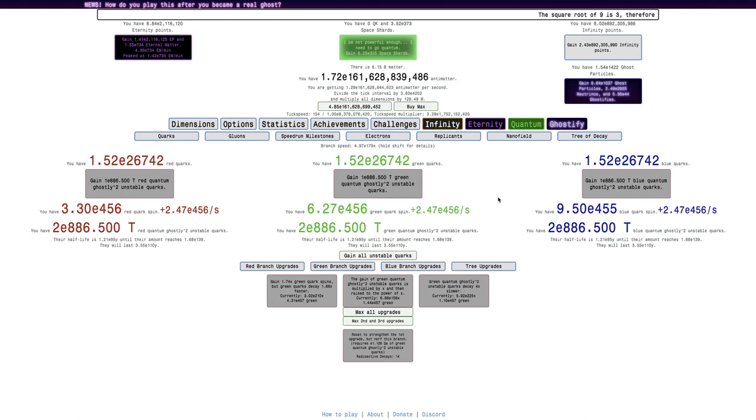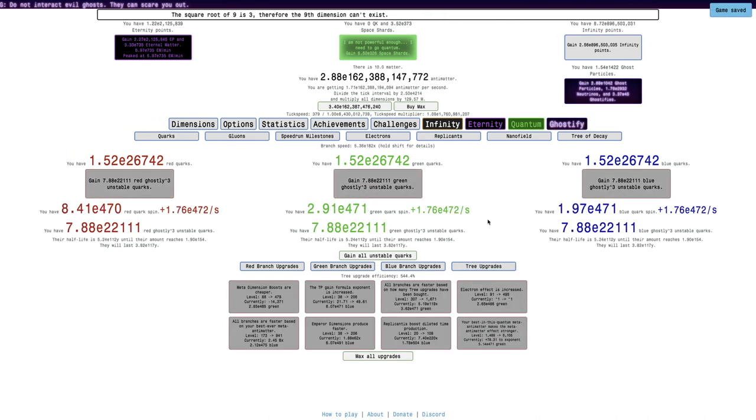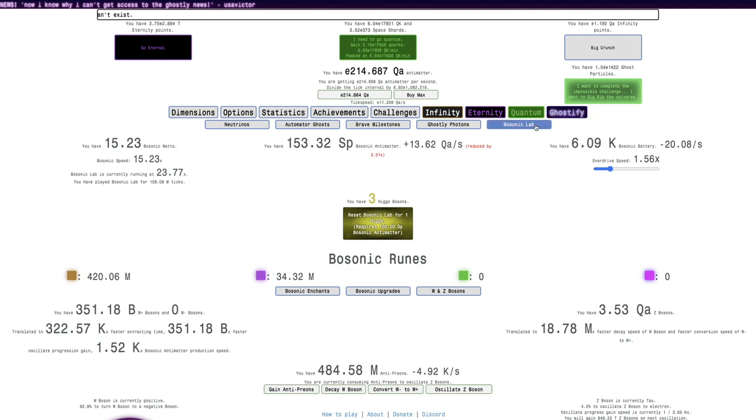Once I get that, that will definitely boost things quite a bit. I'll be able to get maybe up to as much as E470 spins. Here it is — E470 spins, allowing me to get just a bunch more stuff, just ever so slightly better. I'll probably be able to get a few Bosonic Watts out of this. I'm at 15.23 but now I will get all the way up to 15.29. That's like a 0.5% increase in the Bosonic Speed.